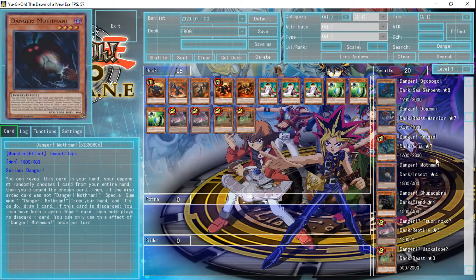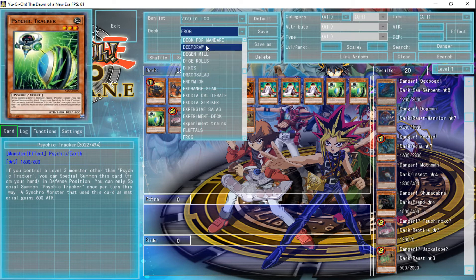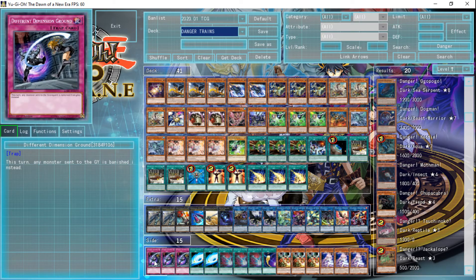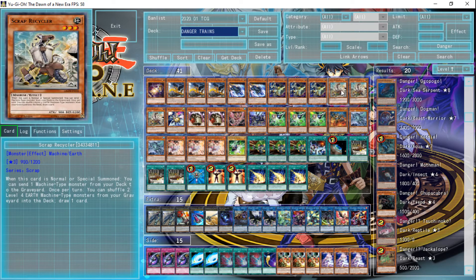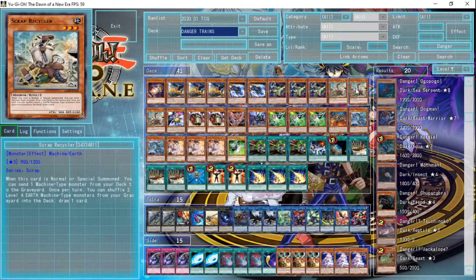Number three: Trains. You just have so much room here. A lot of your games are decided by the side deck, which is extremely important, but you have a lot to play with. The deck actually got better recently. In the future we might see Scrap Recycler get banned, but even if that happens you can just fill your deck with other things. Scrap Recycler makes the deck a lot better going first because you can put up a really intimidating board if you draw correctly with the Scrap Engine. But going second, you just have so much board-breaking potential.